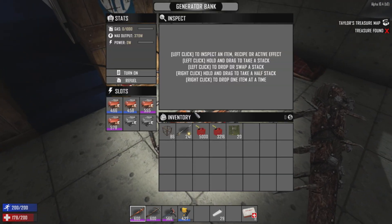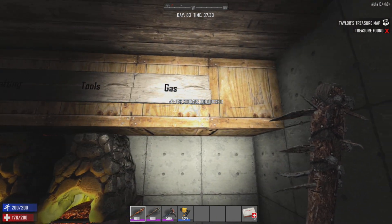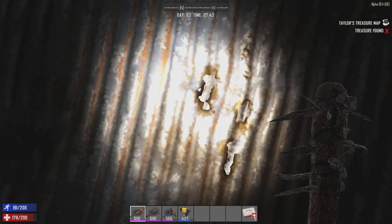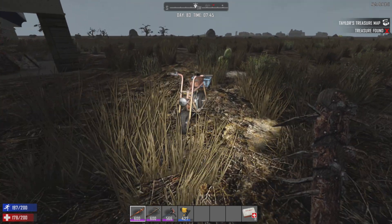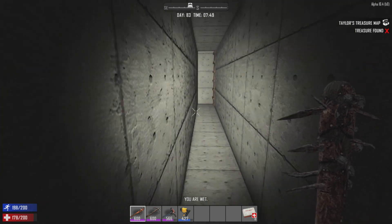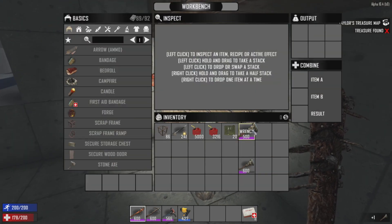Oh, the generator turned off. Well, leave it off - if it wants to go off, let's stay off. The wrench - let's go look at the wrench, we're gonna see what it's down to for durability. It'll be so nice when I have a real place to park my bike and not just somewhere out in the weeds.